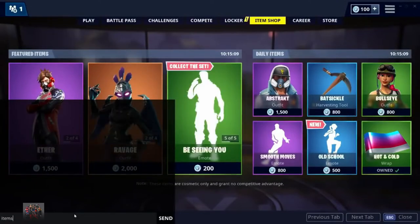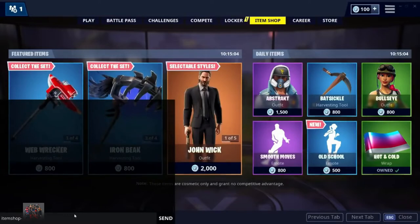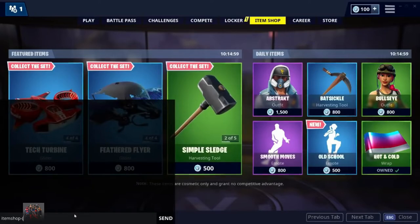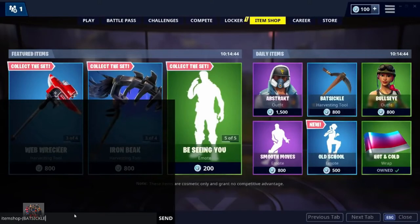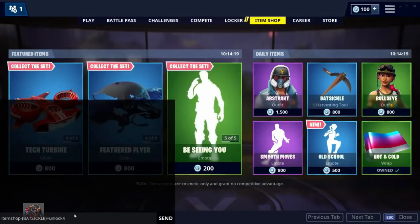So what you're going to type in is: 'itemshop' — all in one word — then the dash button, then open brackets, then the name of the item in capital letters, so I'm going to type in 'BATSICLE'. Make sure you spell it correctly and in all caps. So: itemshop, dash, open bracket, the item name, close bracket, then 'unlock', then forward slash, then 'item', then equals zero.